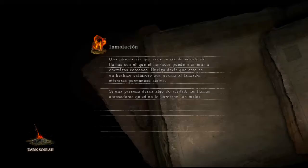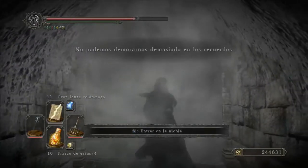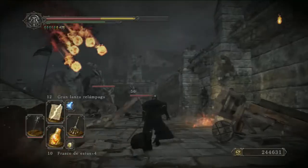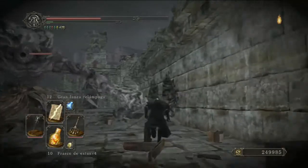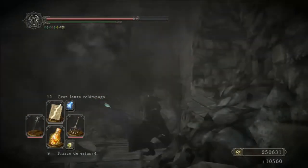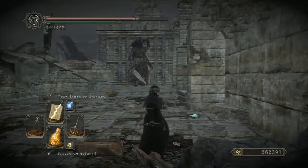Ya estamos aquí. Cogemos el ítem de la arena, vamos por aquí, y seguidamente vamos a por el jefe. Corremos hasta el final y nos quedamos quietecitos al lado del cadáver de uno de los gigantes, mientras rodea la cabeza de una estatua que culmina a todos los que están alrededor. Y ahí está el señor de los gigantes.